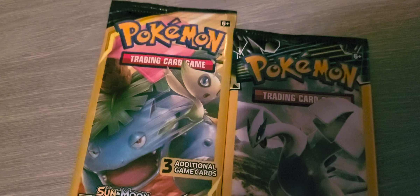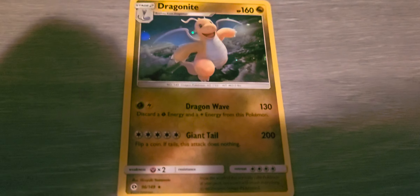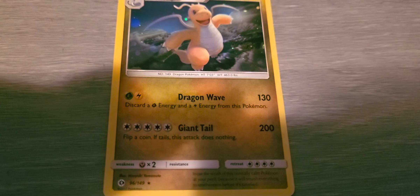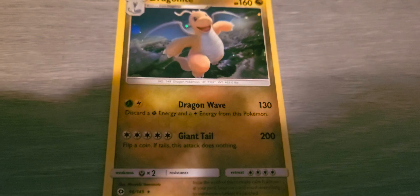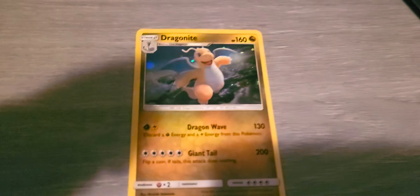Now to get out Dragonite. Ah, here we are. The attacks are Dragon Wave and Giant Tail. Interesting. Oh, and it's holographic too. Here we are.